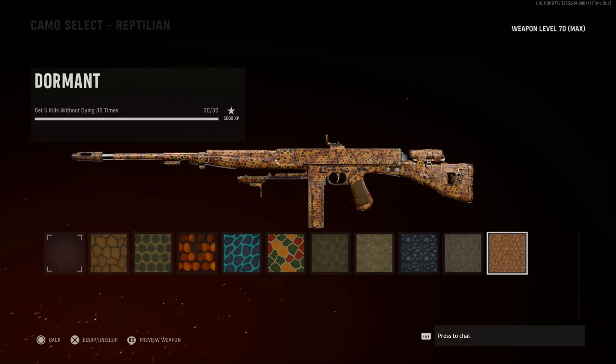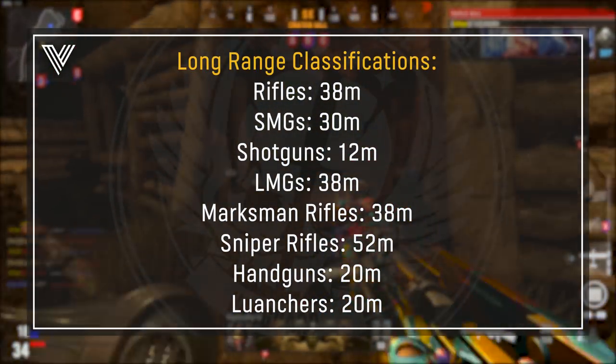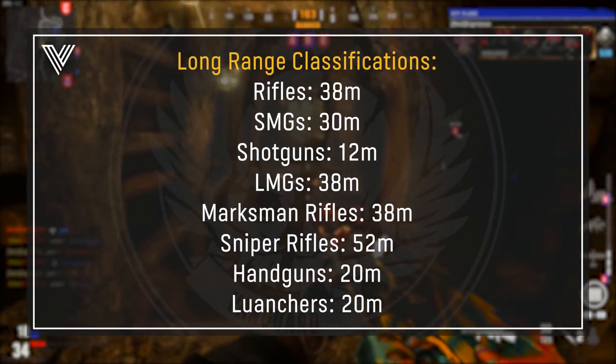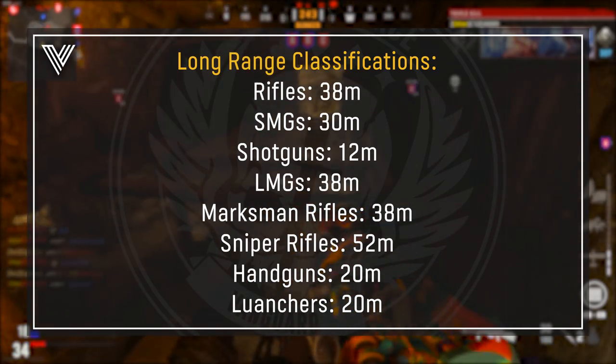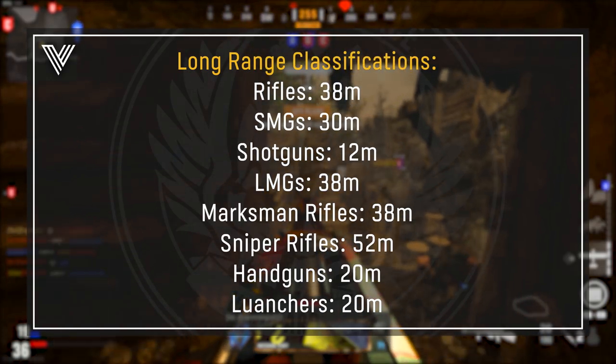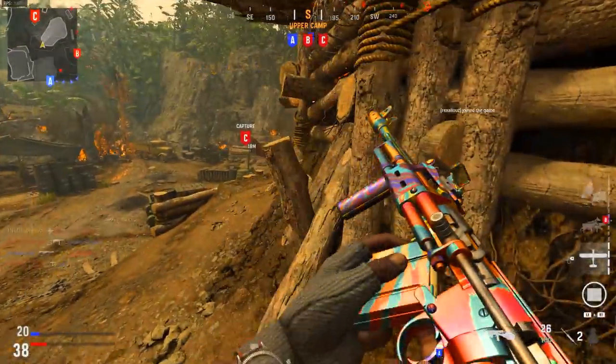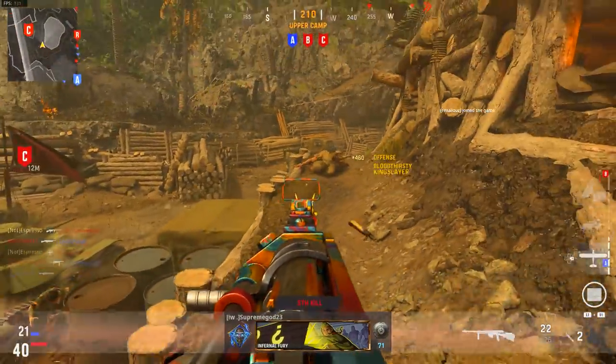For long range kills, the distance varies by weapon classification. Rifles require 38 meters, SMGs 30 meters, shotguns 12 meters, LMGs 38 meters, marksman rifles 38 meters, sniper rifles 52 meters, and handguns and launchers are both 20 meters. These are incredibly tedious for rifles — that was probably the most tedious part of the grind for me.